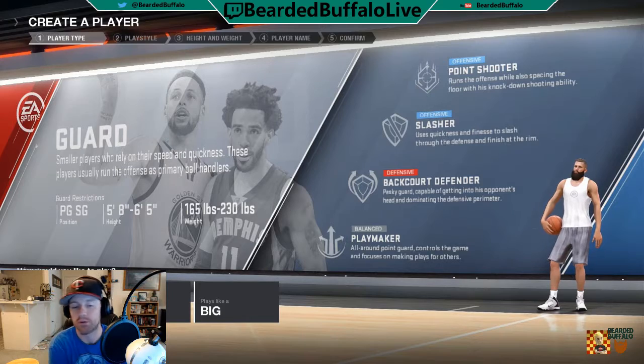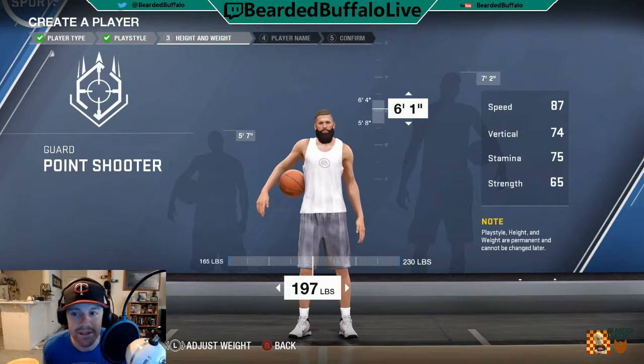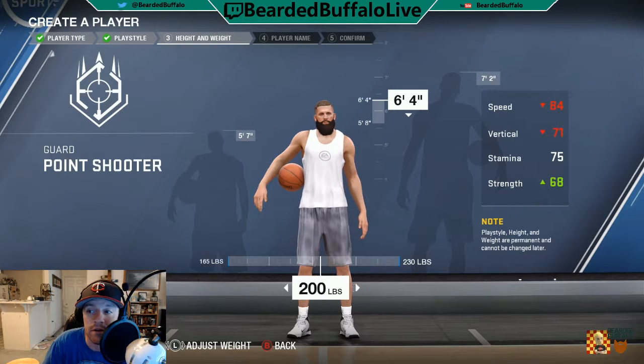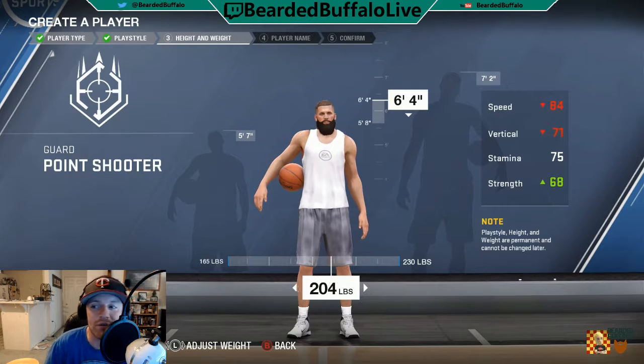I'm going point guard — I'm always point guard, then I like to mess around with big man later, maybe on the stream. It's time to choose your scorer. I like to get assists actually. Every choice you make here will affect your player's physical capabilities, both good and bad, so choose wisely before you lock in. Strength goes up, speed goes down. Six-four works for me. He's gonna be so tiny though — six-four, 180? That makes no sense.